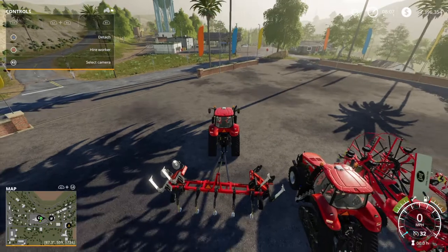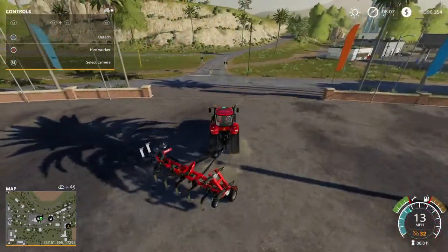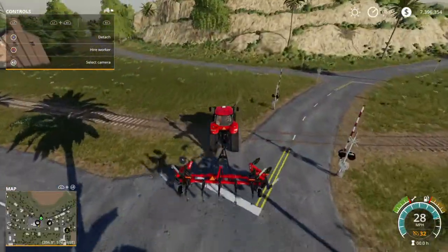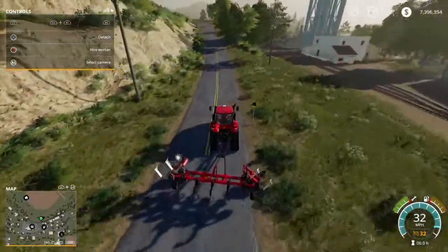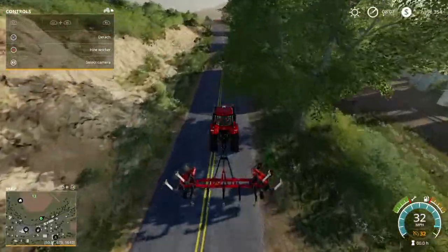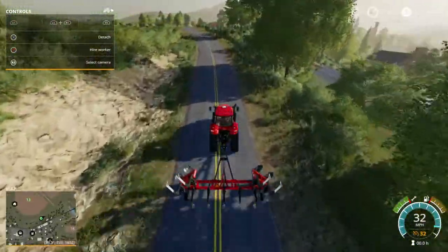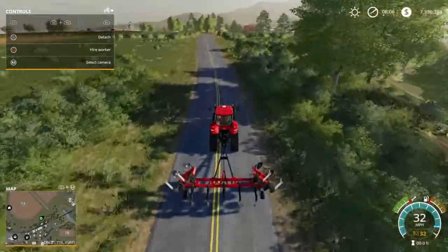All right, so let's head out and start plowing. When I go from the shop here I go this way and around this way. Try not to take these signs out but if you do, it'll just fall over. You can go pick it up and throw it away if you want, or leave it — next time you restart the game it'll be right back where it was.